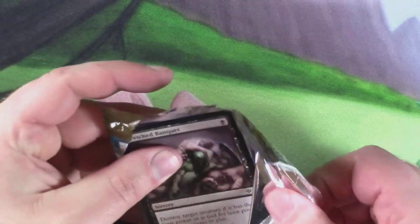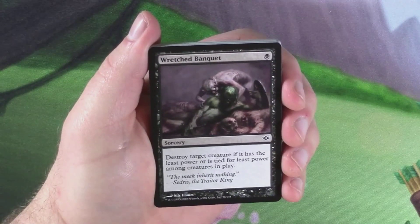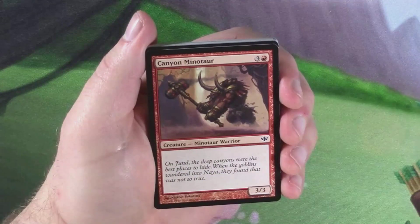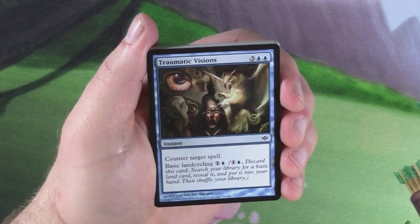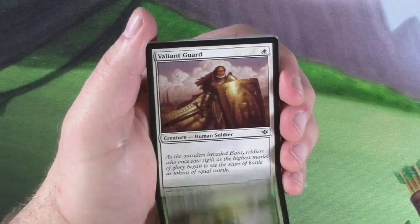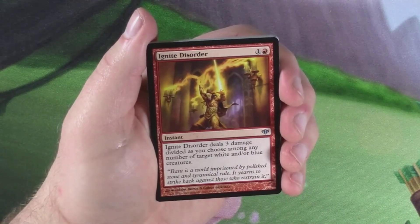I don't remember anything about it though, so this will all feel new to me. We were hoping for Noble Hierarch. Let's see how we do. We have a Wretched Banquet — that's sick! Sylvan Bounty, Canyon Minotaur, Traumatic Visions, Rock's Bodyguard, Wandering Goblins, Might of Alara, Valiant Guard, Salvage Slasher, Ignite Disorder.